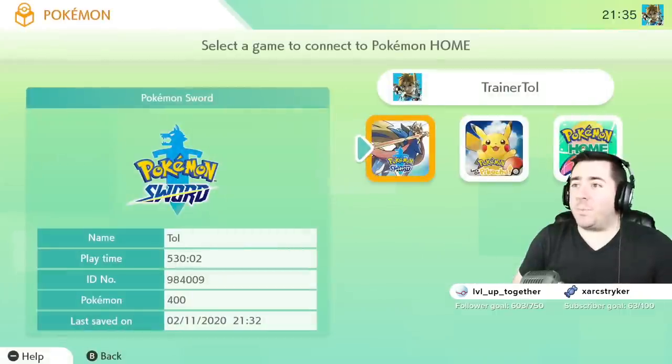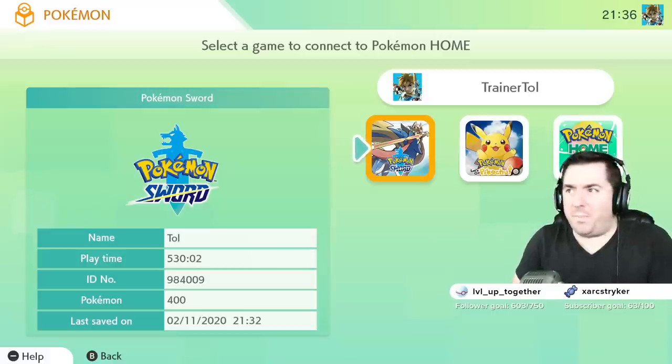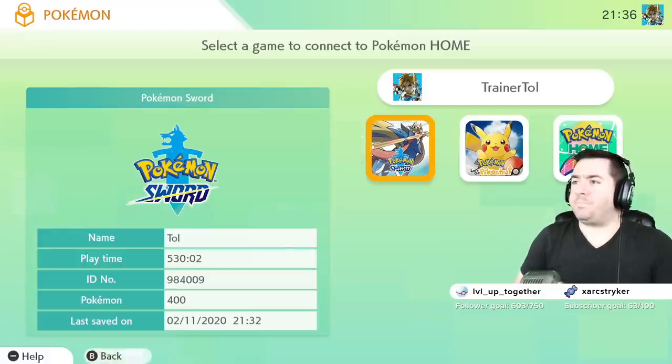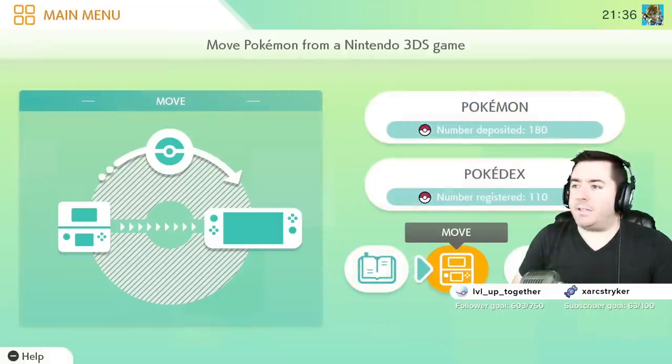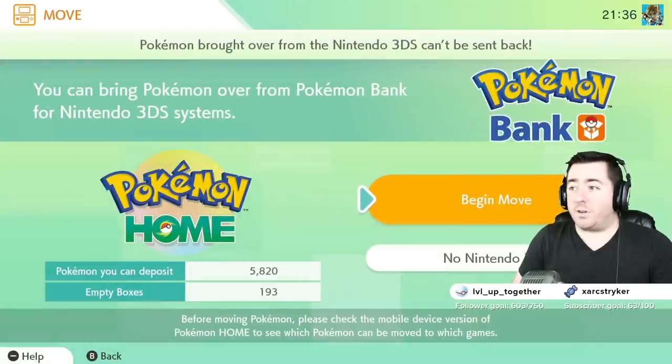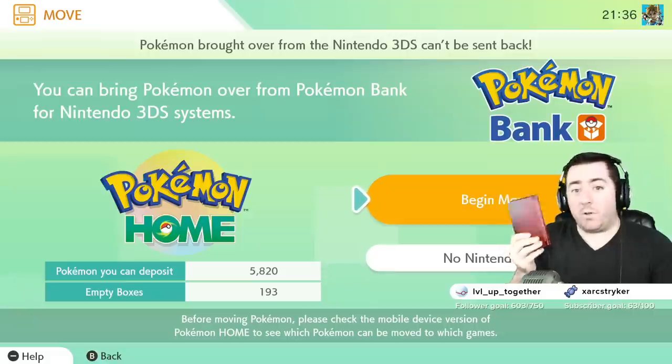I've already gone ahead and upgraded to premium, so I have access — I think it's like 30 or 50 boxes or something like that. From this main menu when you log into Pokemon Home, there is this ability called Move, and this is where we're going to start. I have deposited all of my Pokemon from Ultra Sun into Pokemon Bank.